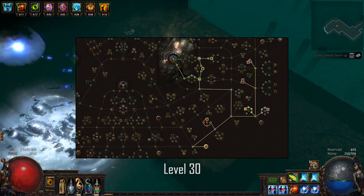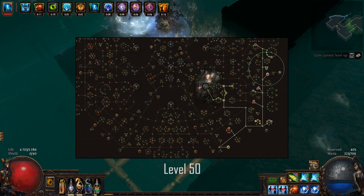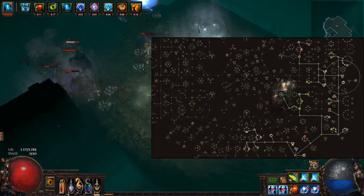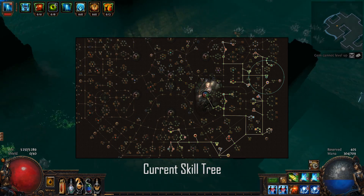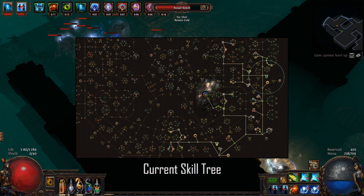For the passive skill tree, these are the progressions I went with. I chose 3 major keystones: Acrobatics for the dodge, Vaal Pact for the leech, and Point Blank for the damage. Other than that I went for life, evasion, bow elemental damage, jewel sockets, and extra frenzy charges.